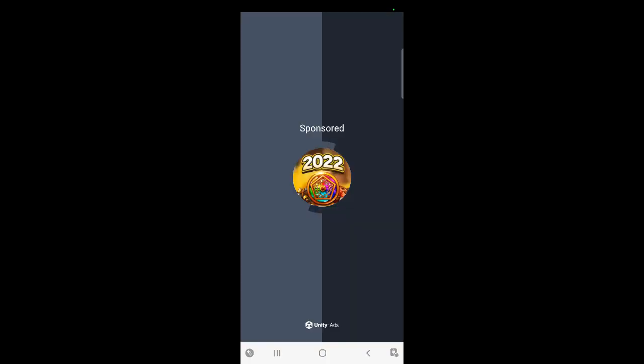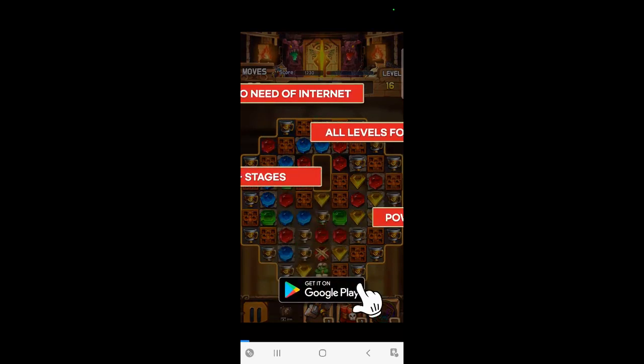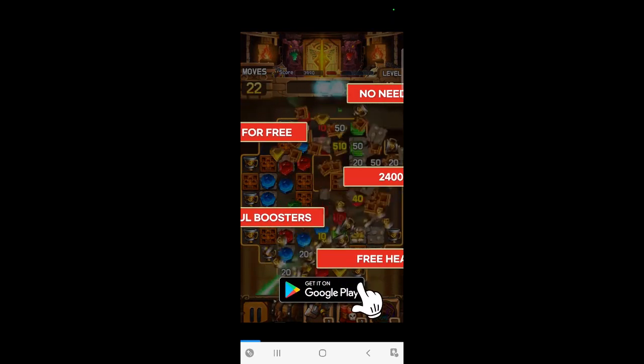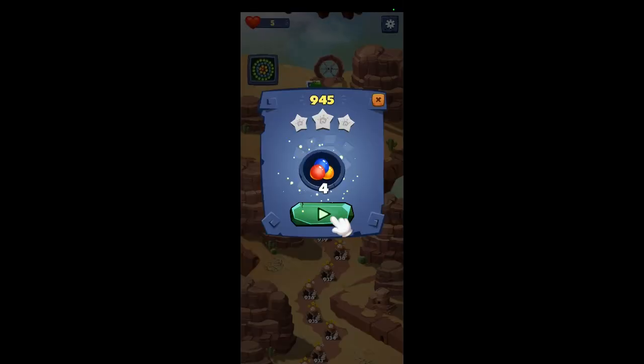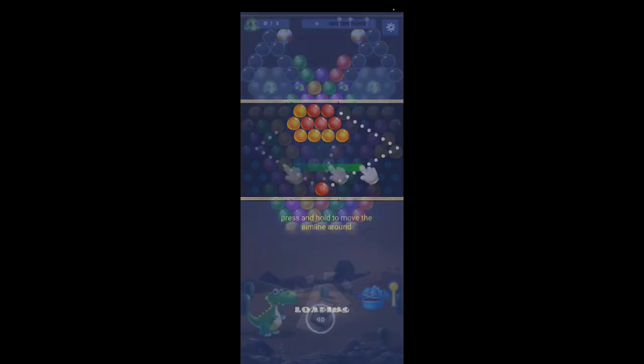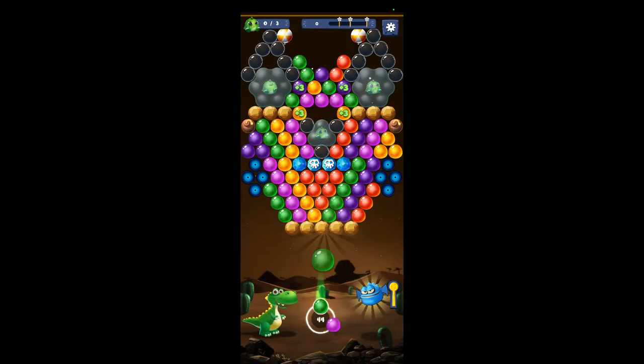945, alright. Another ad — we're not going to download that, we got enough of them right now. 945, that's your bonus extra shots. Three little dragons to rescue and they're all inside those bubbles. All you have to do is hit those bubbles.